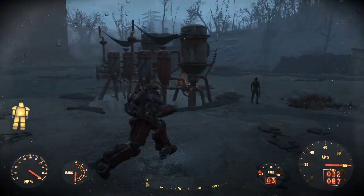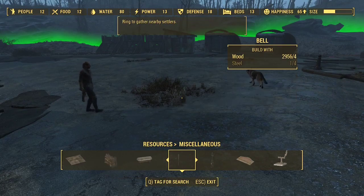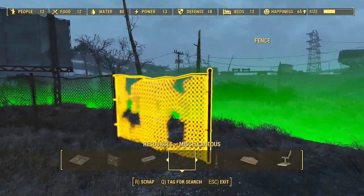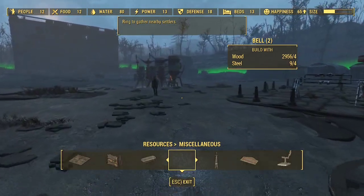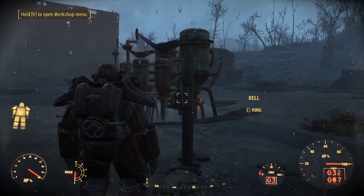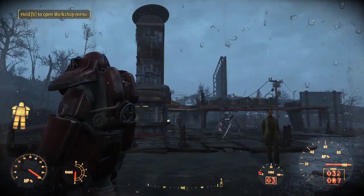Now we're getting to the exciting bit. Before we do that, we need to call over Preston Garvey — let's set this up nice and quick. We're going to do a bell. We need steel — since when do we not have steel? We always have steel. Let's scrap a fence real quick. These bells are very useful because when you ring them, it pulls all of the settlers over.